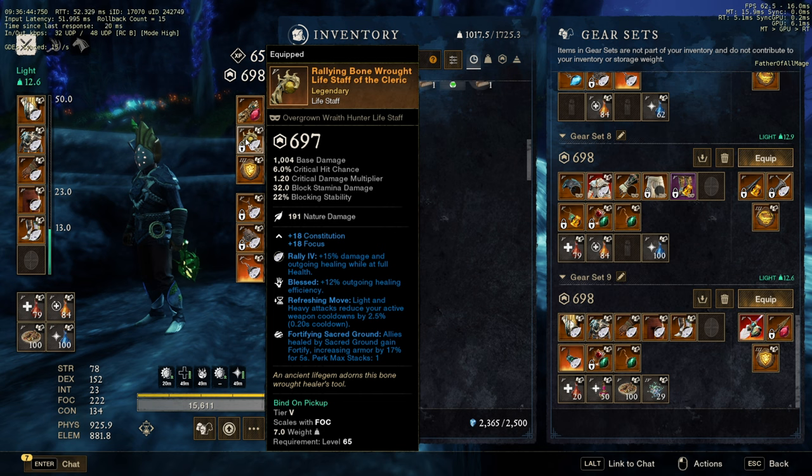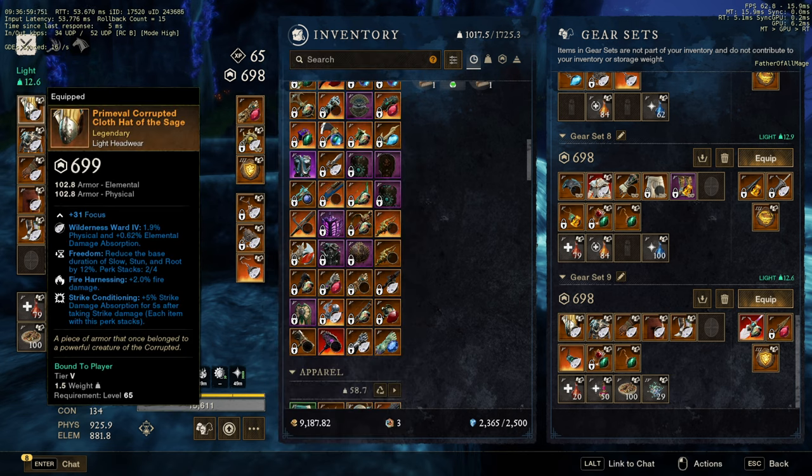For the Main Healer, you want Fortify Sacred Ground or the Orb of Protection. You can see I have an example right there — Blast Refreshing Move, Mending Protection. This is amazing for an AoE Healer. You have this Sacred Ground for your DPS and yourself. You're going to put it and then go into it and Void Blade. You put a Ruby into your Void Gauntlet, so now you can put some Fire Harnessing into your gear, and the Fire Harnessing is actually going to do something for you.